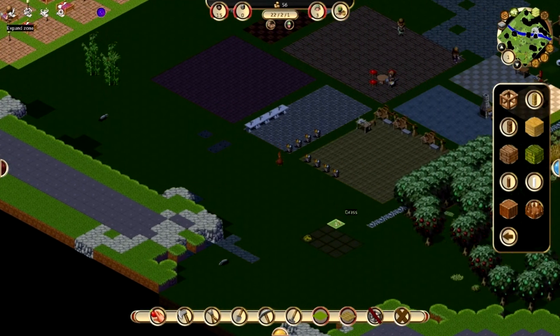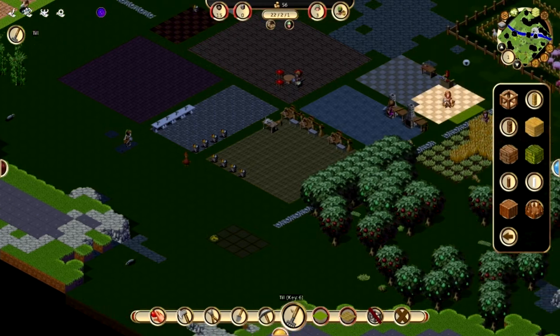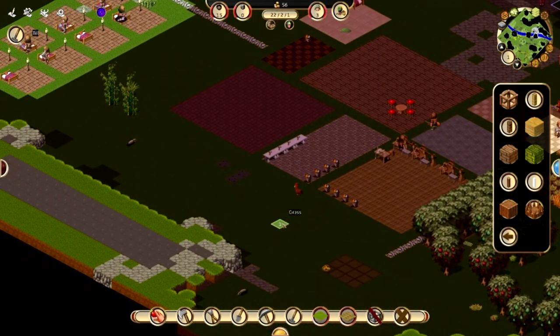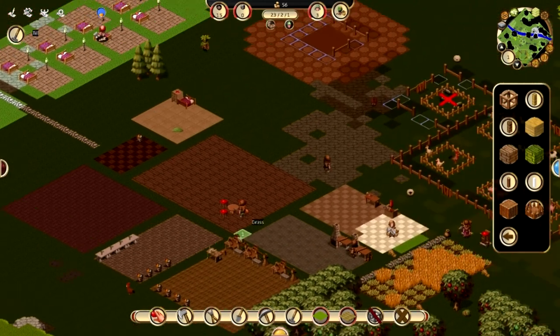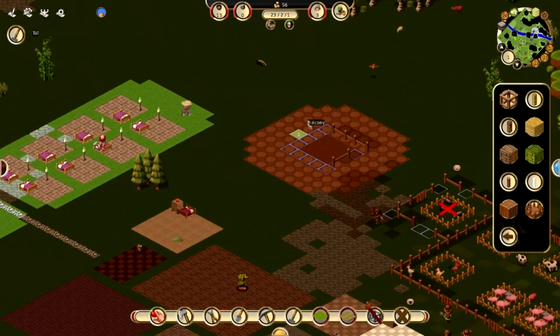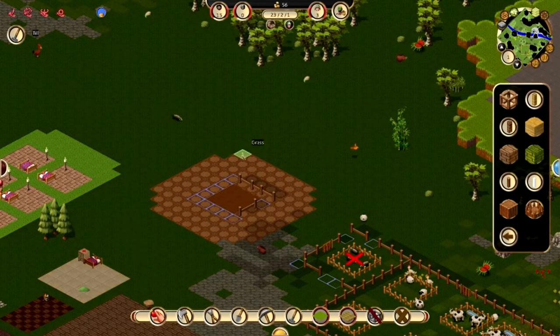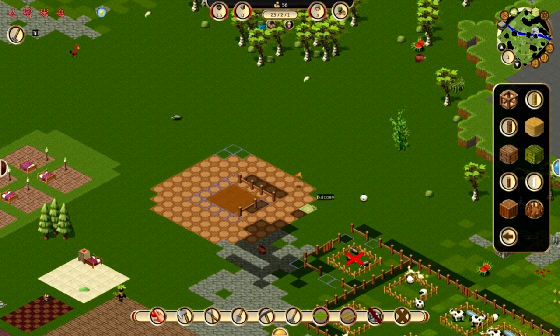Let's get some flowers planted. We have a miner and tiller who's not really doing much, so we can plant some flowers. Maybe instead of just planting three rows, we'll try to make this look nice with flowers. I've never done that before, but let's try.